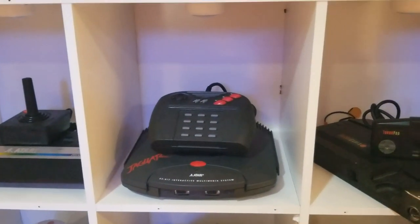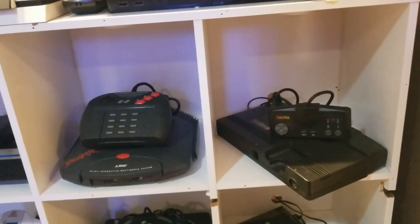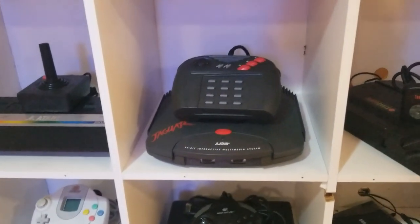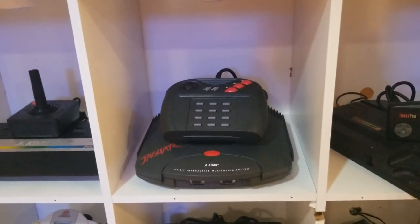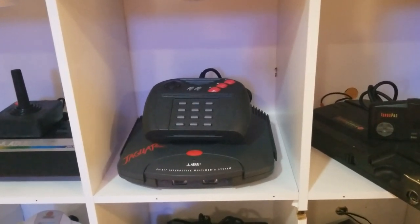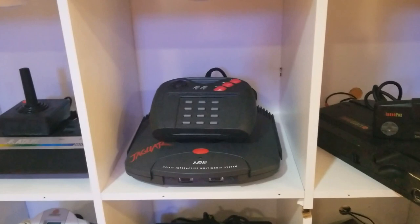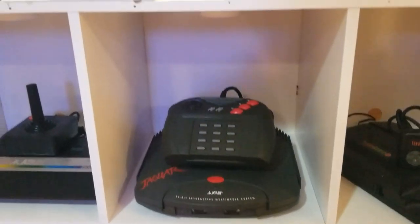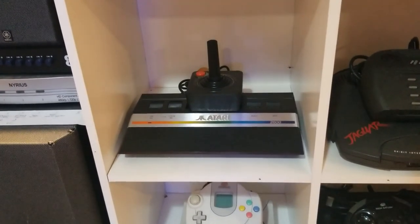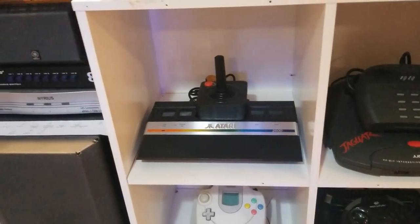I have the Atari Jaguar — I definitely want to get the CD attachment for both the TurboGrafx and the Jaguar, but they're so expensive. My girlfriend got this Atari Jaguar for my birthday at a game store in Maine for 200 bucks. At the time of this recording, prices online are like 250 to 300, so that's a pretty good deal — comes with all the hookups and one controller. And I also have the Atari 2600 Jr., which I just got from a family friend; it's not hooked up, just there for show.